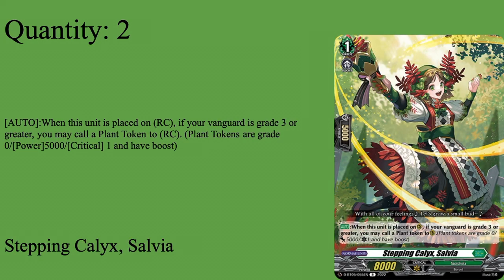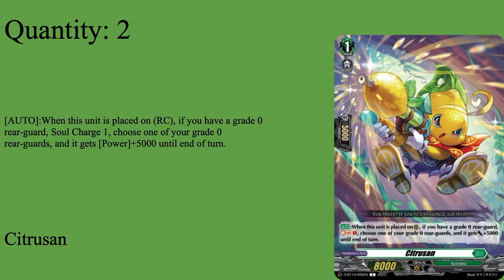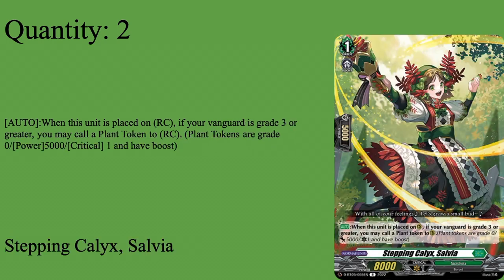Then two copies of Stepping Calyx Salvia — Grade one, boost 5k shield, 8k base. Auto when placed on rear guard circle: if your vanguard is grade through your grade, you may call a plant token to rear guard circle. Not mandatory, but pretty great because she calls a free plant token, which is helpful since Claw Dine kills three rear guards to get her first effect off. Being able to call a plant token for free and cut down on Claw Dine's cost is great. Both Citroen Son and Salvia don't have to be placed from hand — they can be placed from anywhere — which is why I only run them at two of.